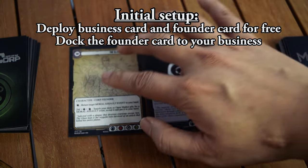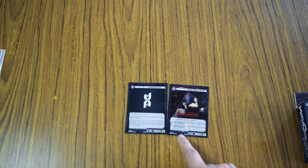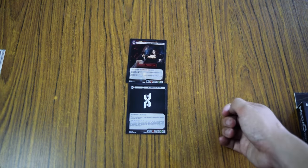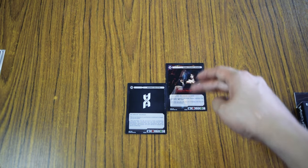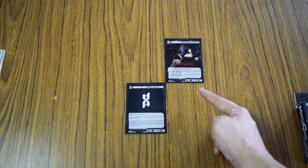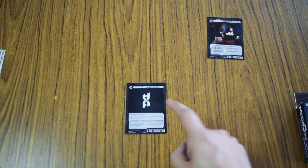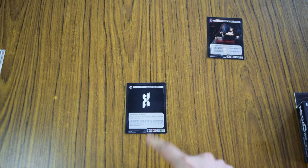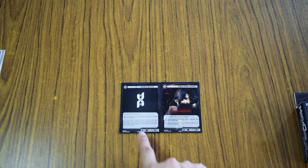Place your business down. Your founder can be docked in any of four ways. When you play any card — even your business and your founder — you need to dock them next to each other. A legal dock means cards are flush against each other; you cannot dock cards halfway. Cards placed in an illegal dock are discarded at the end of the turn. If your business has no cards legally docked to it at the end of your turn, you lose the game.